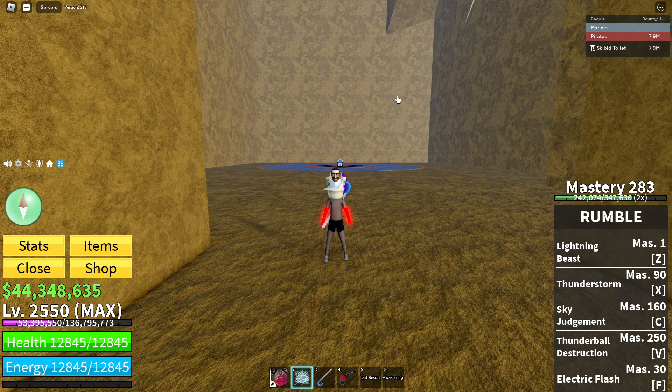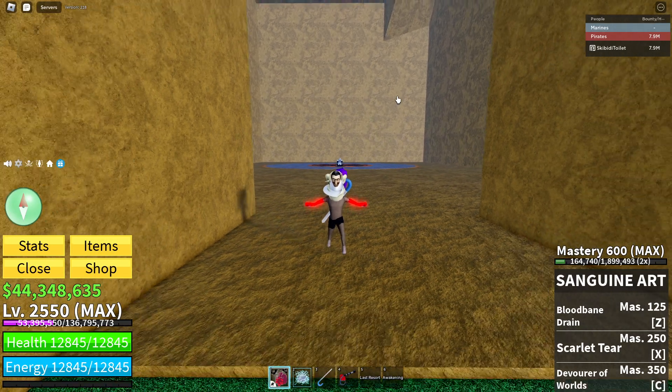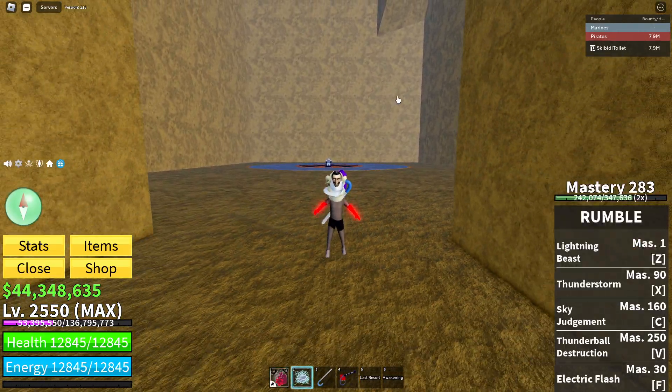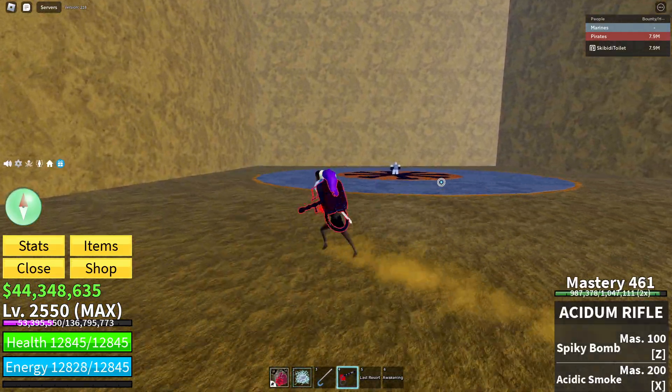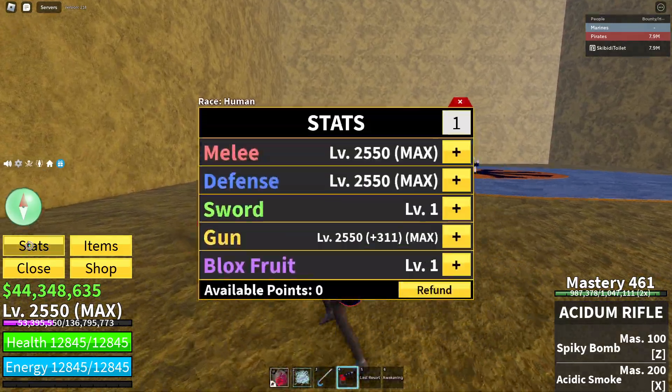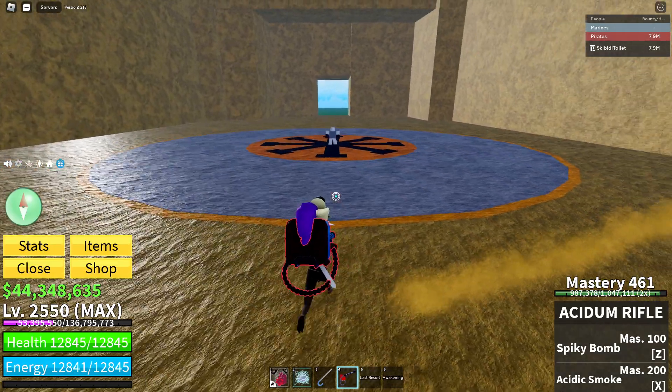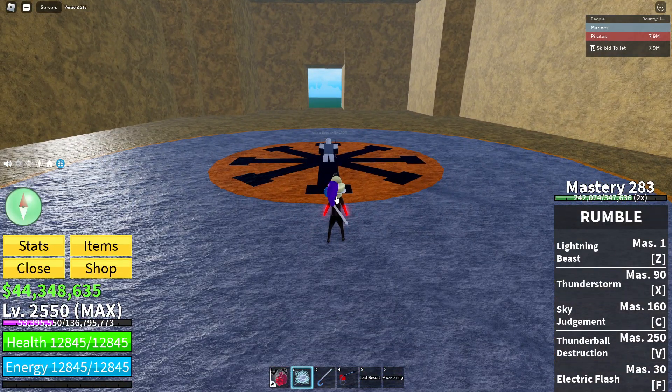Hey guys, welcome back to another video. Update 20 blocks through — gun main, assidium rifle combo with sanguine art, awakened rumble soul cane. I have musketeer hat, gun main stats, and yeah, so here's the combo.